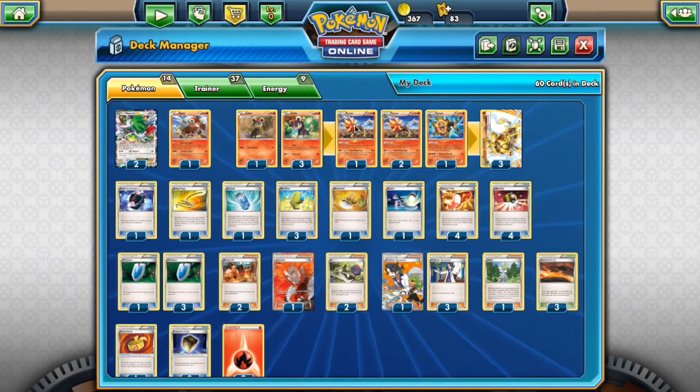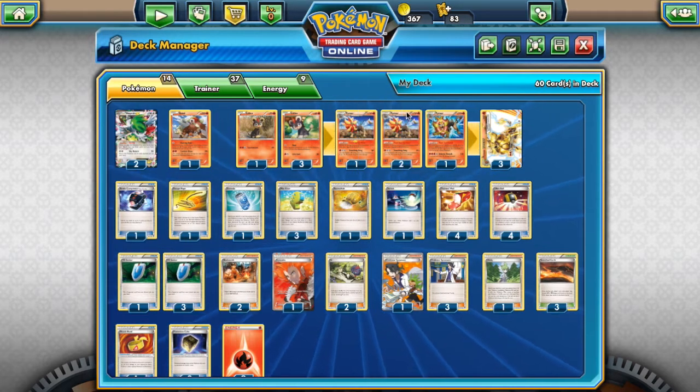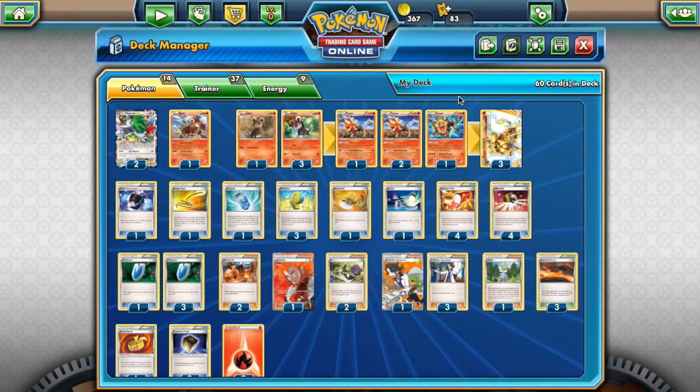We run three Intimidating Mane Pyroar. This was a very big card back at the beginning of the XY era. Intimidating Mane prevents all damage done to this Pokémon by your opponent's basic Pokémon — so that includes EX cards, basically any basic Pokémon that's not evolved can't touch Pyroar.